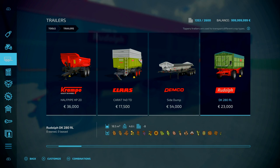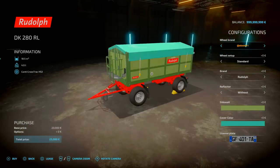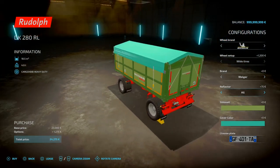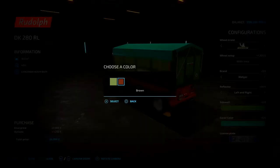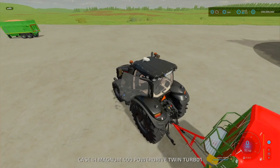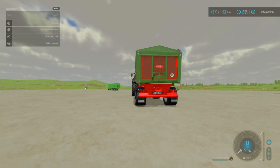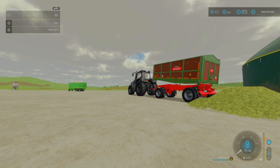The Rudolf DK 280 RL — comparing to the base game version: 23 grand, 18,500 litres. This one is pretty much the same, just with different options. You've got your different brandings: Rudolf, Elm, Welger. Reflector: none, left and right on sides, or without side walls. Cover colour: green or brown. Body colour: light blue, blue, red, dark green, yellow, grey. Changing the tipper animation — tip side back opens the cover, not too bad. Little flap animation there.